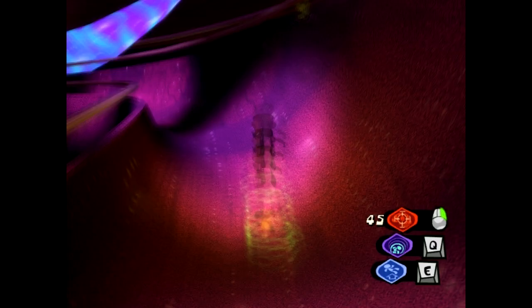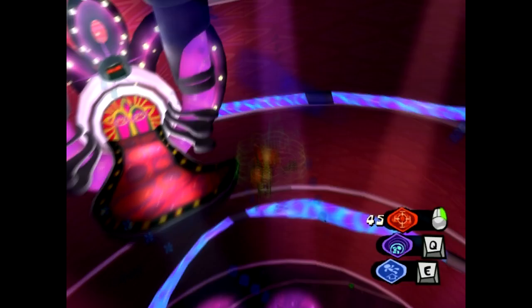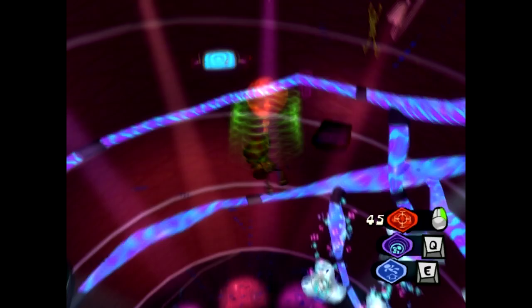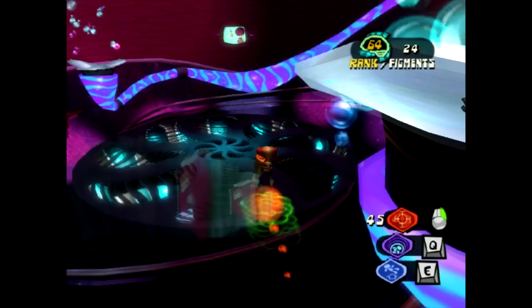There's actually only like two rooms to this, but this area can be a bit difficult. There's lots of floating things flying all over the place, and there's another room after this. It's kind of difficult sometimes to see the figments in the bubbles, so just scour around a bit. There's a lot down there in the spiral area.